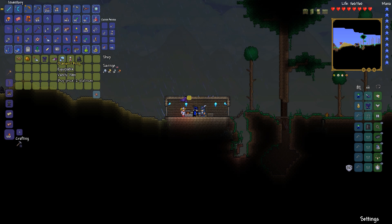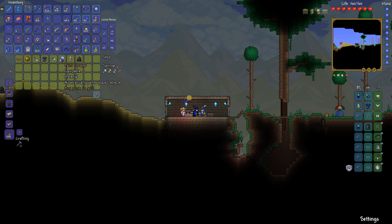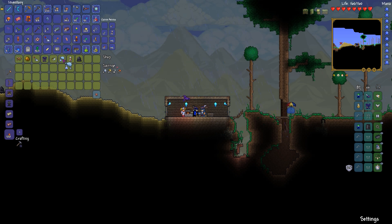Diamond ring — a vanity item, two platinum. I'll leave that alone for now. There's something that automatically paints placed objects. That sounds like it's useful, so let's grab that. Fantastic.